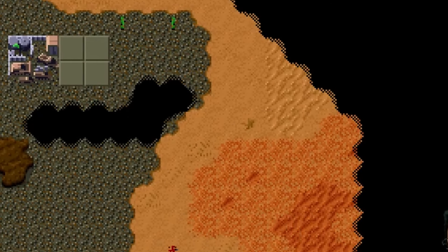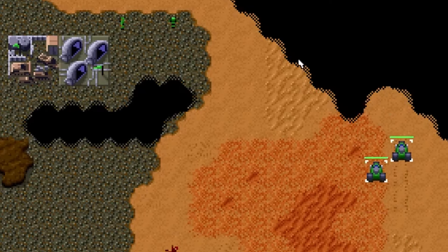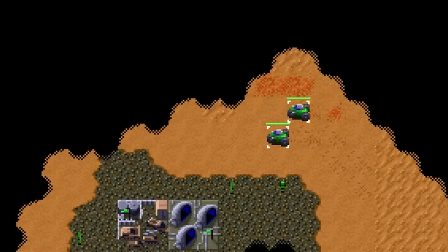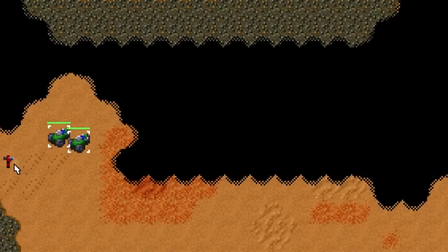The game's core mechanics were revolutionary for the time. It introduced players to the now-familiar RTS elements of resource gathering, base building and unit production. Players would choose to command one of three factions, each vying for control of the desert planet Arrakis, rich with the coveted Spice. The strategic depth of managing resources, fortifying your base and launching tactical assaults against your enemies made Dune 2 an instant classic.